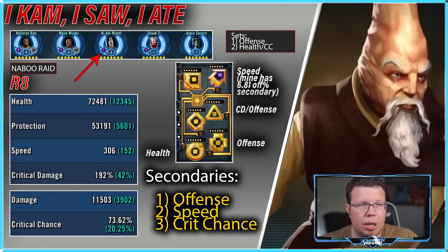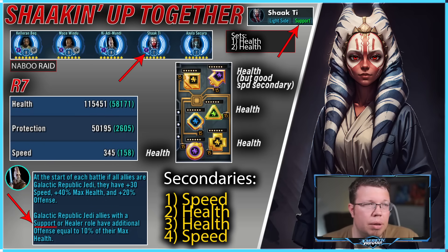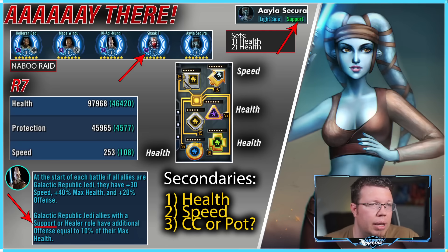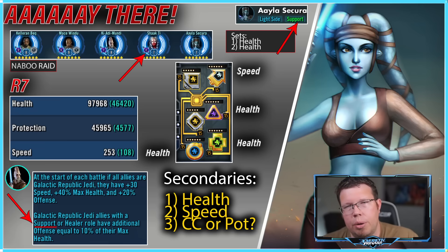Shaak Ti just wants health folks, and speed — maybe more speed than health, she wants both. She actually does a decent amount of damage. Then finally we have Aayla, who I did not mod that well — she's a definite target for improvement on my end. But I modded her for more health because that health equates to more damage from Ki-Adi-Mundi, and she's going to be hitting back and calling people to assist. She's pretty useful here.